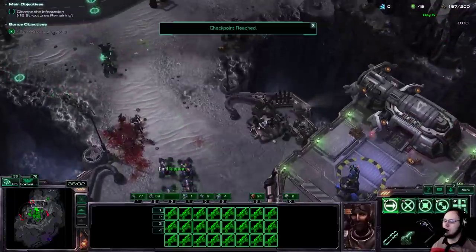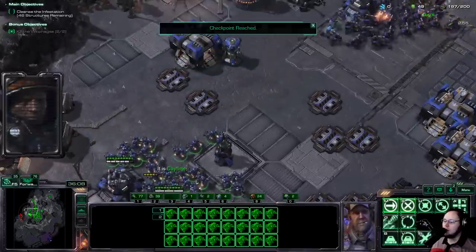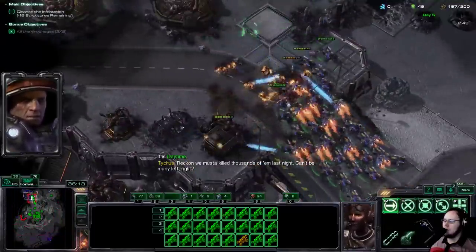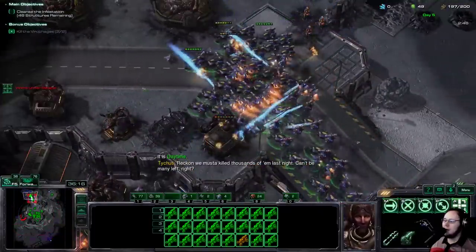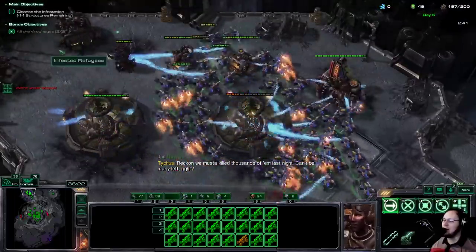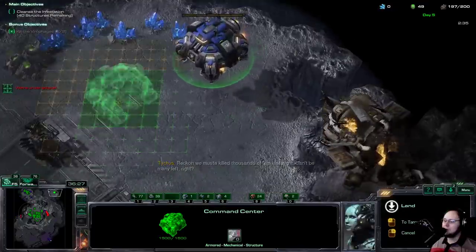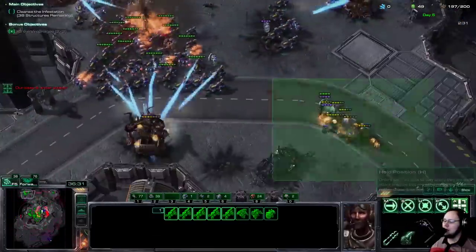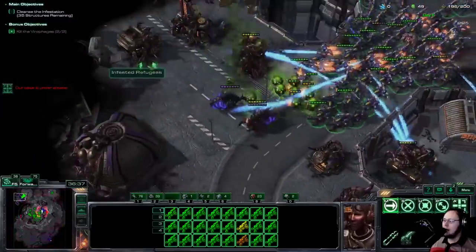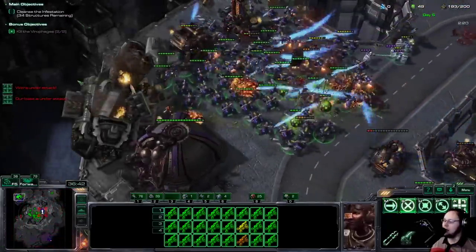Three, two, one — let's go! This is where we've got to be super duper fast. Let's see if we can kill thousands of them now. Unfortunately, broodlings don't count on your final kill count — this was changed in Wings of Liberty after In Utter Darkness was cheesable. This is definitely significantly easier because we can get into position.